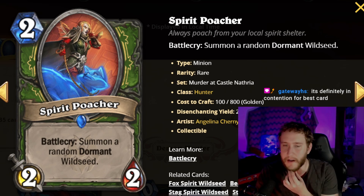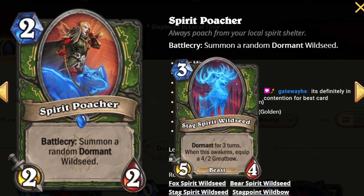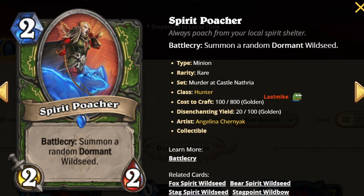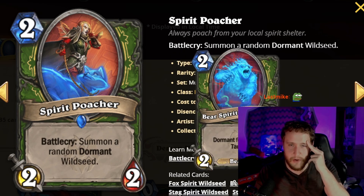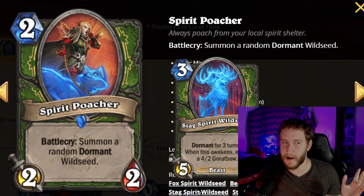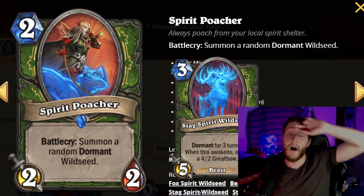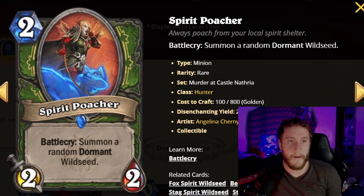The third is Stag Spirit Wild Seed: a three-mana 5/4, dormant for three turns. When it awakens, it equips a 4/2 Great Bow weapon. The three-turn dormant is very slow, but two out of three times this is a very strong card, and one out of three times — if you play this on curve — you just straight-up win the game. There's nothing beating this effect; it's going to have at least a 90–95% win rate. Surely they ban this card.